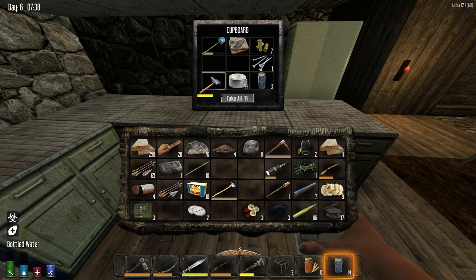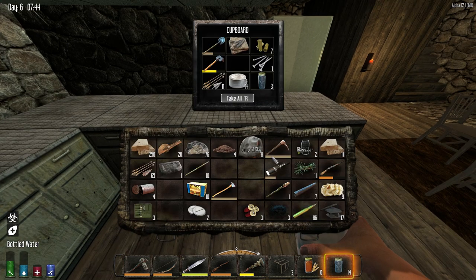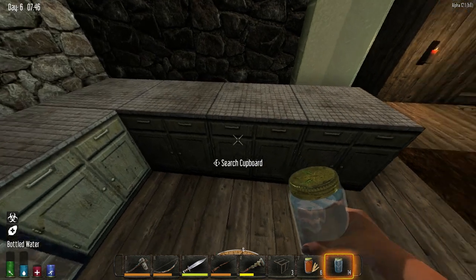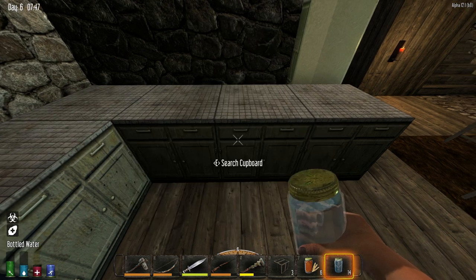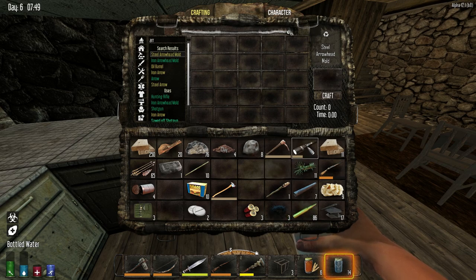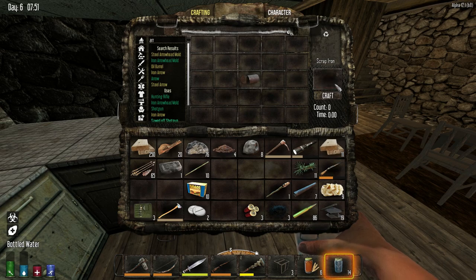Let's go ahead and drop off a little bit more stuff here. I'm going to hold on to those — just going to keep my regular arrows. Since those have been buffed a little bit, I kind of feel okay carrying them around. I did also cook up some water overnight, so I'm feeling a little better about my water situation now.